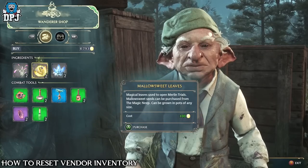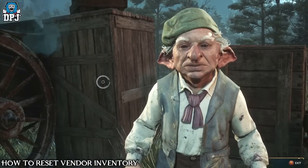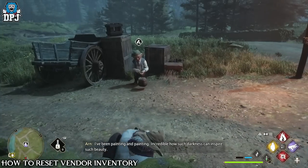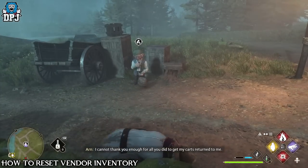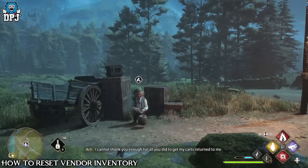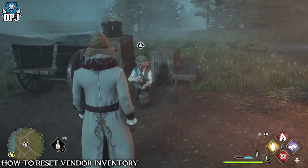If a certain vendor sells an item you want in abundance but keeps running out, you can skip time to replenish their stock. Skipping time — I believe by three days — will replenish a vendor's stock, meaning you can buy a massive amount of any item if you have the gold.